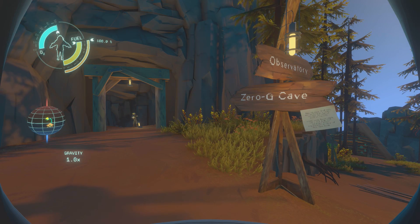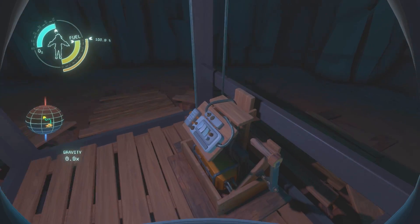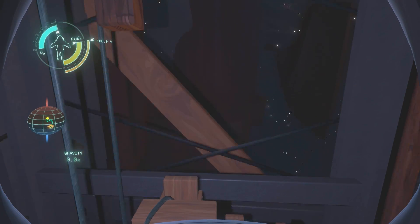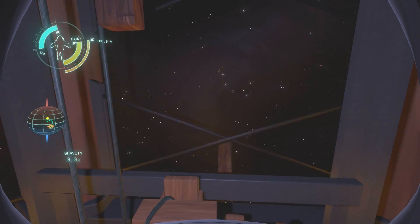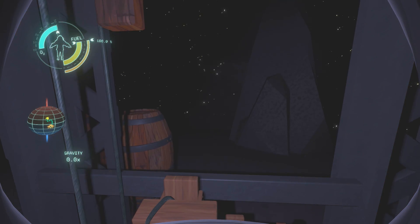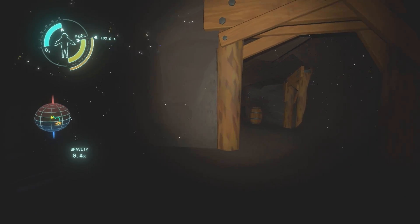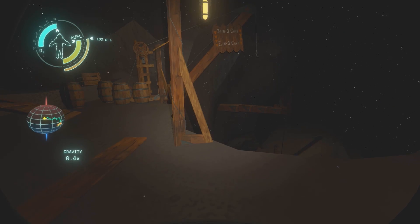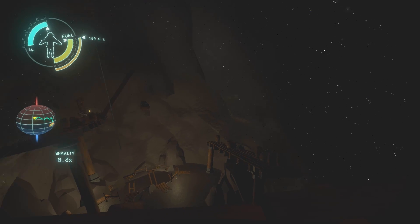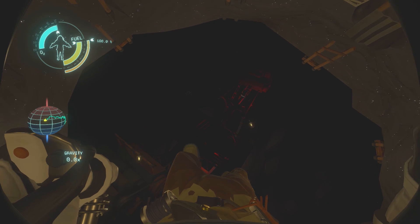One of the first times this is highlighted is the first time we get our spacesuit. Before we get our launch codes, we can go train with our flight coach, Gossen. Putting on our own suit, a few things pop up on the helmet's visor, which serves as a display. It shows us that the game tracks our oxygen, fuel, and the gravitational forces we are currently under. When we are on the surface of the planet, the gravity meter reads 1g. But a task from Gossen has us ride an elevator deep under the surface of the planet. The meter, once we get to the bottom, reads 0.4g's. And as we slowly descend deeper and deeper into the planet, the gravitational forces slowly get lower and lower as well. Until finally, we reach the center of the planet, and our meter hits 0g.